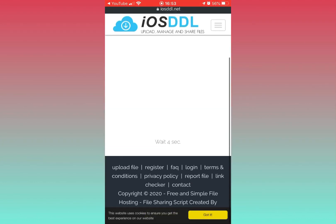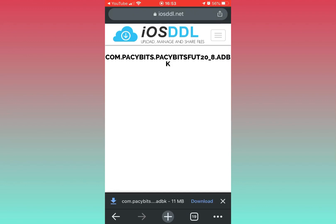Once you've opened it in Chrome, scroll down and wait four seconds, then press 'Download Now'.